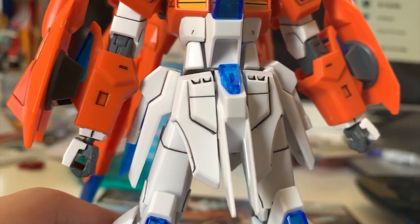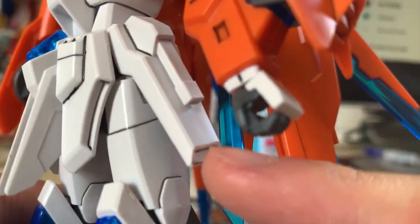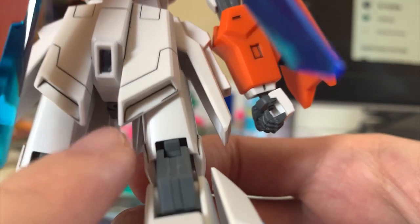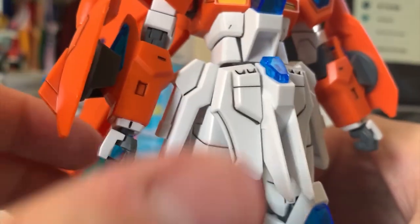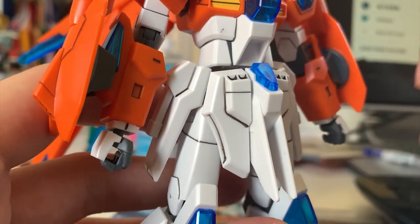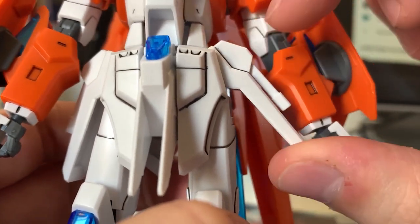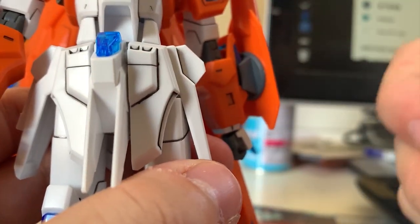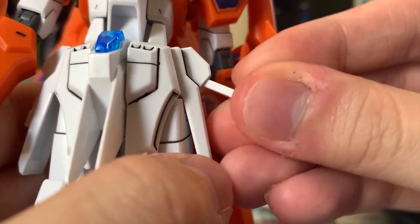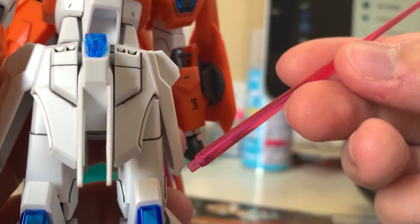Down at the waist, most of the parts are plain white, which means you have to do a lot of recoloring — the side of the front skirt, the bottom of the side skirt, and the back skirt parts all need to be recolored to black. Just get your marker out and do a little coloring. The front skirt can lift up at a pretty good angle, the side skirt can lift up a bit as well. The beam saber is easy to pull out — just pull down and it comes right out, with a beam saber effect part included.